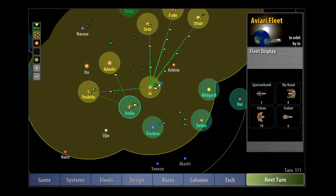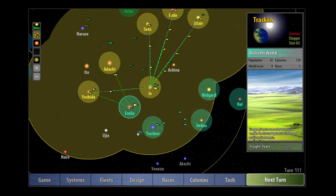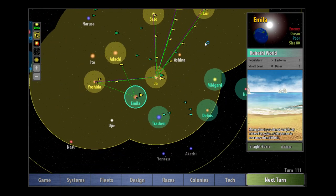What is this? Oh, this is an Alkari — an AVRI fleet. We've got Sparrowhawks, Skyhawks, Falcons, and Foxbats. They're just using us as a staging base by the looks of it. It looks like the Bulrathi are starting to reinforce their ships. I don't think there's really a lot they can do, especially now we've started building missile bases. We're going to defeat them — there's no doubt about that.